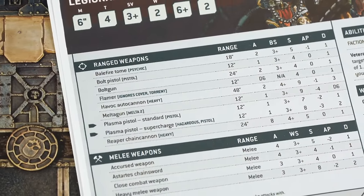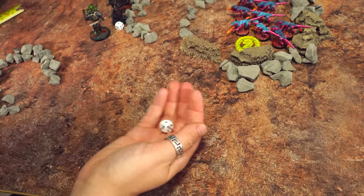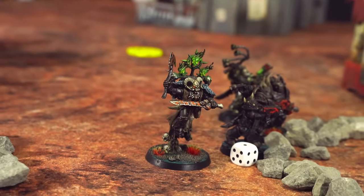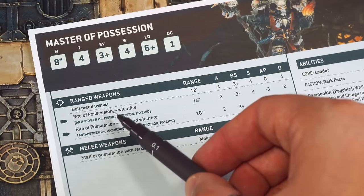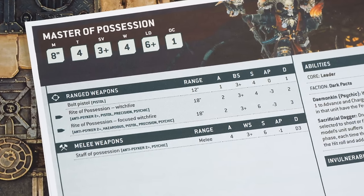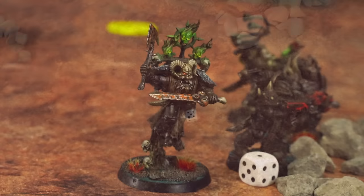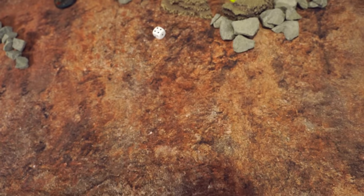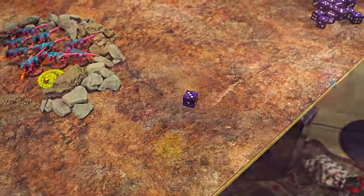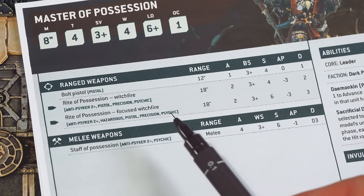Since a plasma pistol is already overkill for Termagants, I'll just fire the standard profile — hitting on 3s. A miss! Now the Master of Possession has a bolt pistol and the Rite of Possession psychic power, both with the Pistol keyword — meaning we can use both. Bolt pistol first — hitting on 3s, wounding on 3s. Another wound. Ant needs to save on 4+ with cover benefit — fails — another dead Termagant. Finally the Master of Possession's Rite of Possession has two profiles; the focused version has strength 6, which is double the Termagants' toughness of 3, so wounding on 2s.